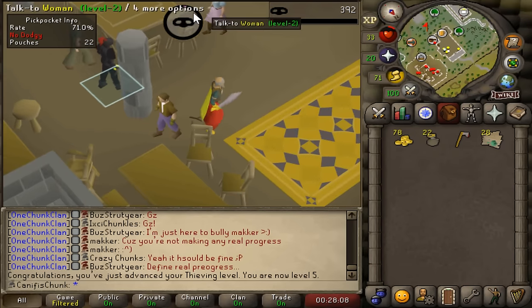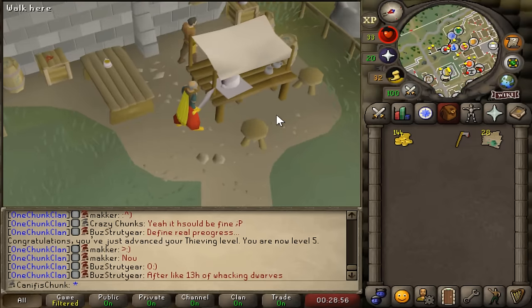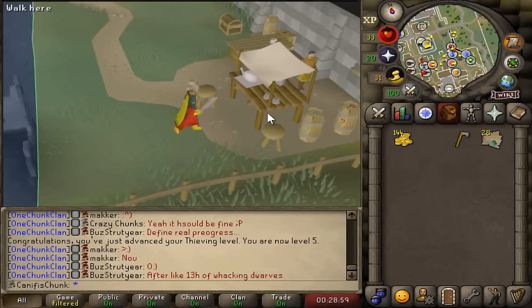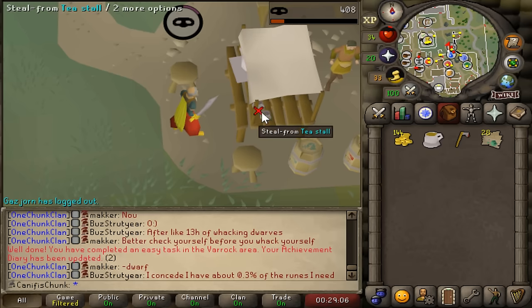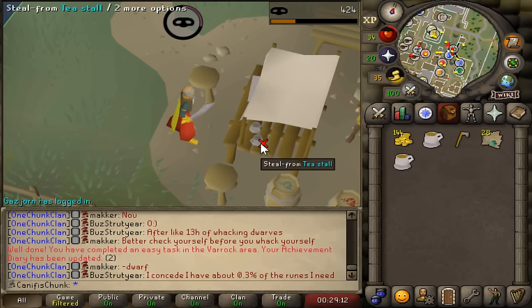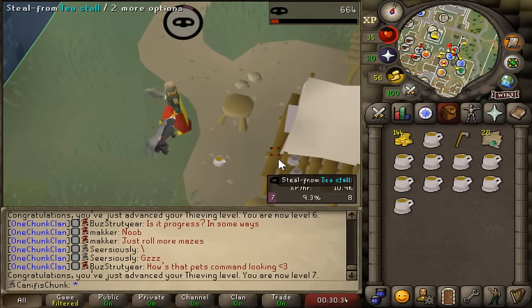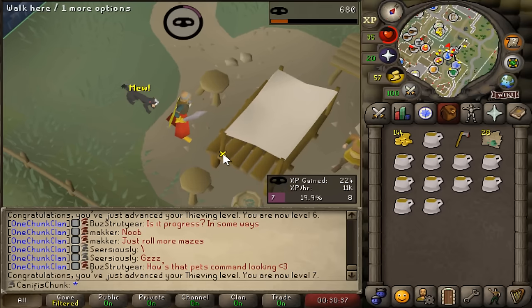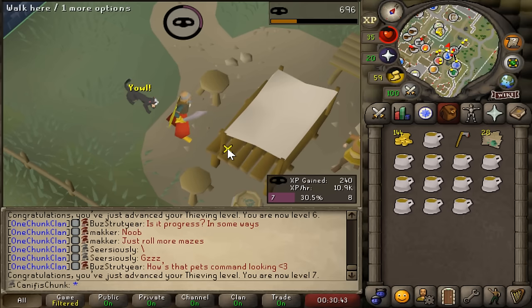There is level 5 thieving and the tea stall is unlocked. Let's go see how that works and what the XP per hour is. Because the tea owner is stuck over there, I think I can just thieve the stall with immunity since the guards aren't close enough — so I should just be able to steal it over and over, 16 XP per steal. It responds relatively quickly and has a 100% success rate. We're looking at about 11k XP per hour, so about three or four hours to get to level 40.